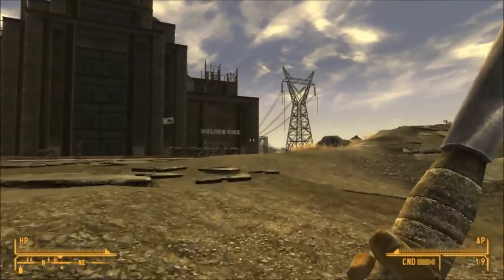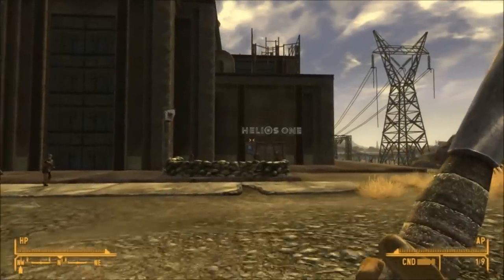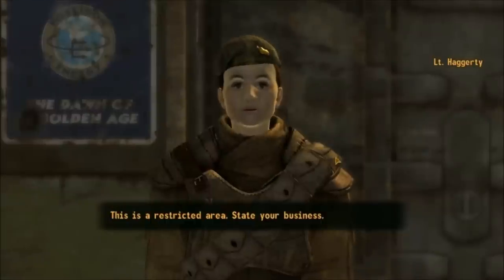This mission will allow you to restore power to the wasteland. To get inside the power plant you can either use your science or speech skill if it's level 30. If not, you can just go through the side door and lockpick it — it's just to the right of the building.